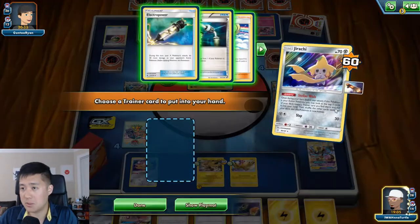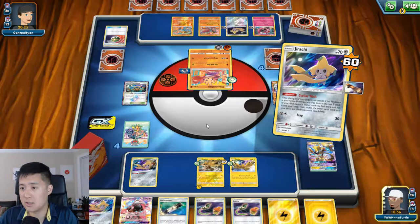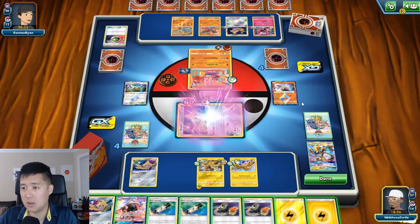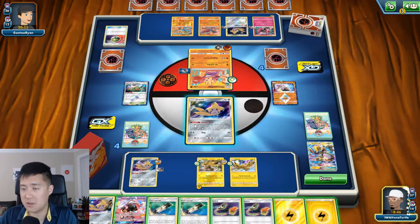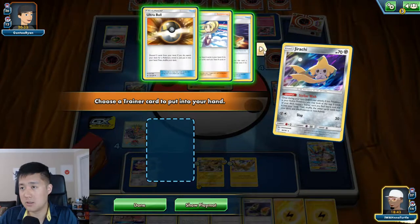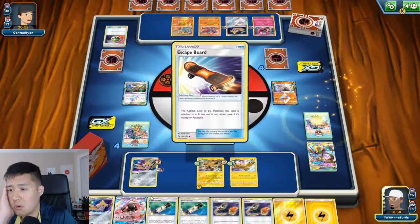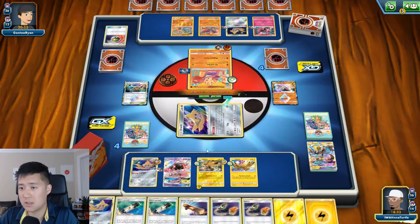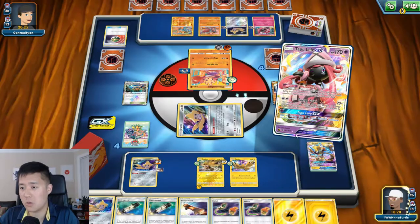We can capitalize on that. I feel like I want the Electro Power. I don't think we're going to be Lillieing with all these Jirachis, although I do need a Guzma. I have a Lele in case this fails and another Jirachi as well. Do I lay Lillie or play another Jirachi? I think we'll Lillie. I should have two more Guzmas - there's still one more Guzma in the deck, good to know.